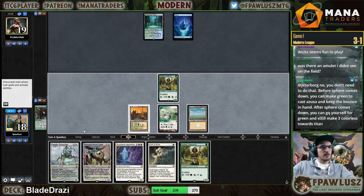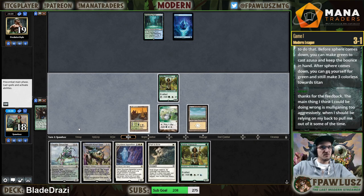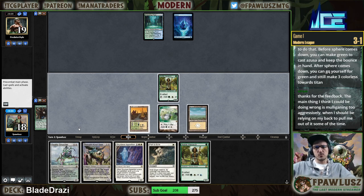Where's the chance my opponent has a counterspell? Very high. The main thing I think I could be doing wrong is going too aggressively when I should be relying on my back to pull me out sometimes.